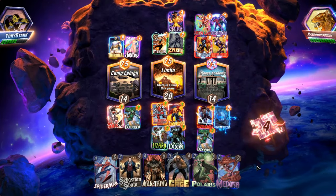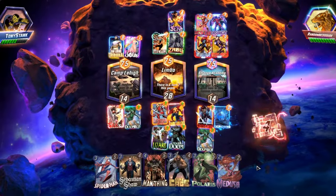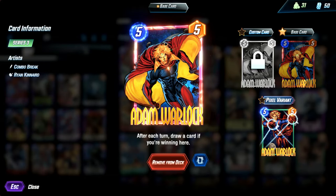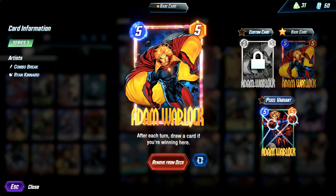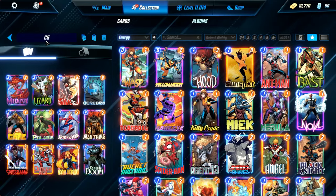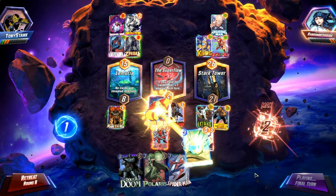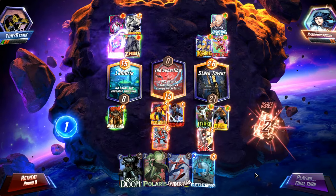Opponents can only cower in fear and retreat when they see Adam drawing more than one card per game. With his premium 5 energy, 5 power stat line, Adam Warlock is a natural fit in Cerebro 5 decks. Slotting him into a C5 deck following the buff was easy, considering that he's now the best possible inclusion in said deck.